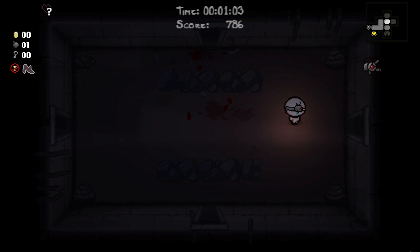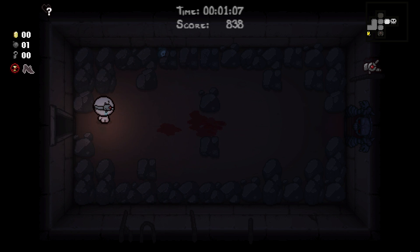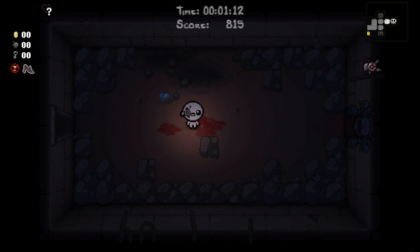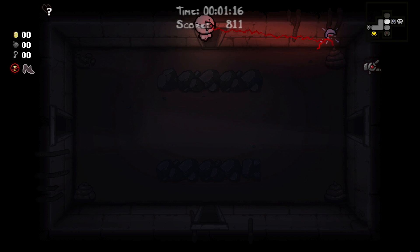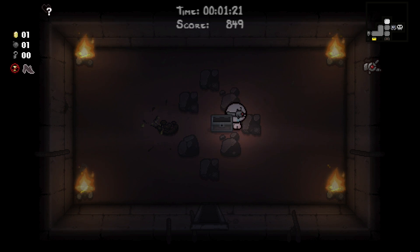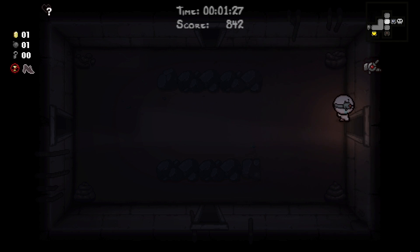Let's not die here — we already took one damage. So if I'm keeping track correctly, we have three HP. Any tinted rocks? Yeah, tinted rock — blow it up. We'll take it after we leave so that we have a chance to deal with the devil on the next floor. That's not a tinted rock over there; it looks tinted from here but it's not.